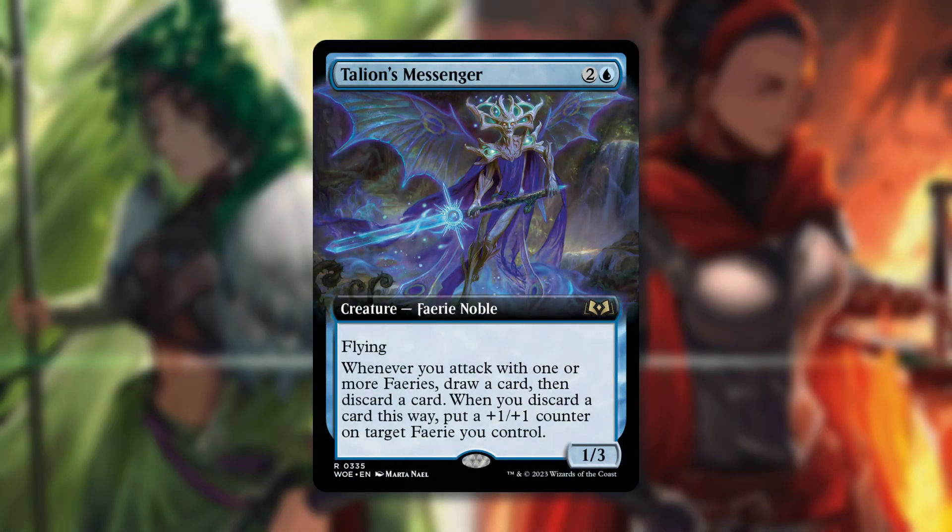Allion's Messenger is two and a blue — a fairy noble with flying. Whenever you attack with one or more fairies, draw a card then discard a card. When you discard a card this way, put a +1/+1 counter on target fairy you control. It's not bad — attacking on its own triggers the loot and gets counters. There's got to be ways to combo this with blue cards that trigger on drawing cards. It's not the best card on its own, but it fits well into combo pieces and if fairy tribal continues to get support with the commander deck, I could see it having a slot there.